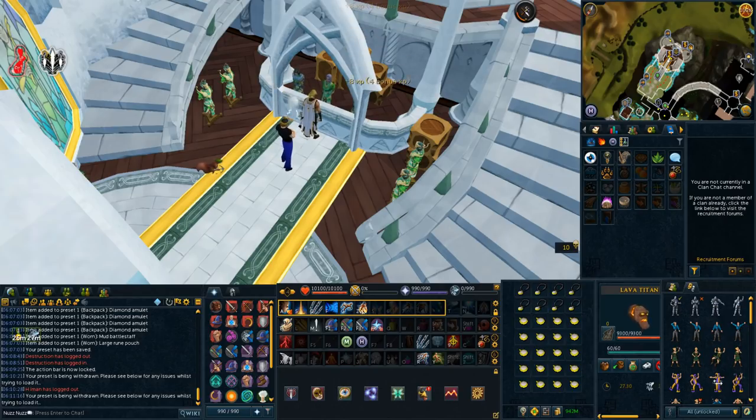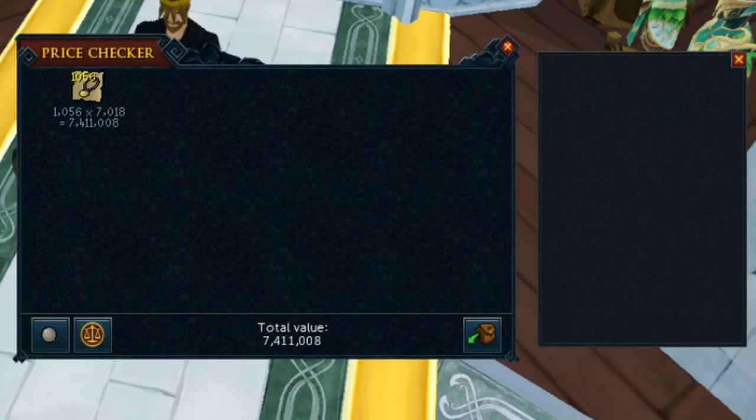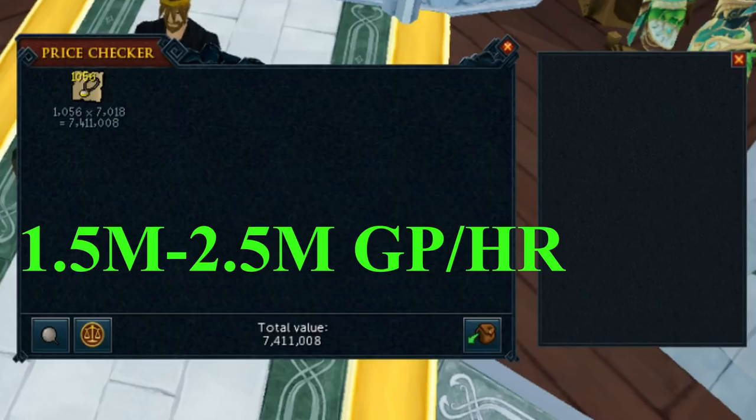Looking at the GP per hour: I spent 6.1 million GP on supplies, and after 30 minutes of stringing I strung over 1,000 amulets, which came out to 7.4 million GP. They all sold within a few hours on the GE, so your amulets may take a bit to sell but they will eventually. Overall, this comes out to 1.3 million GP made in 30 minutes, or 2.6 million GP profit per hour, while being pretty AFK with some decent magic XP of about 150 to 200K per hour as well.